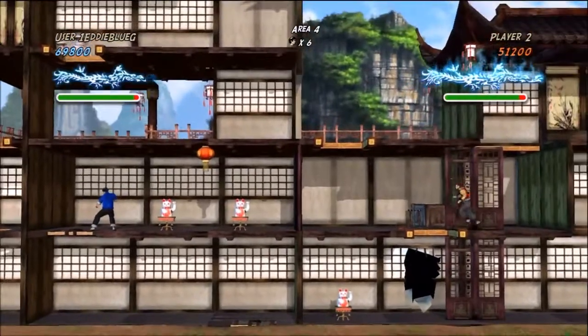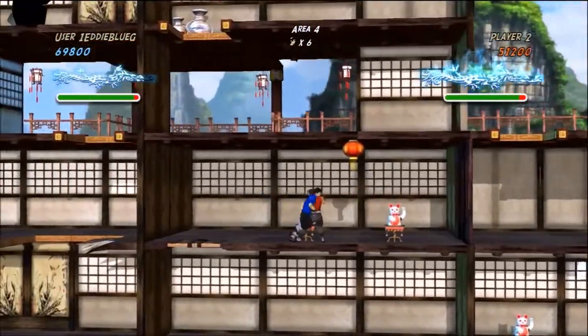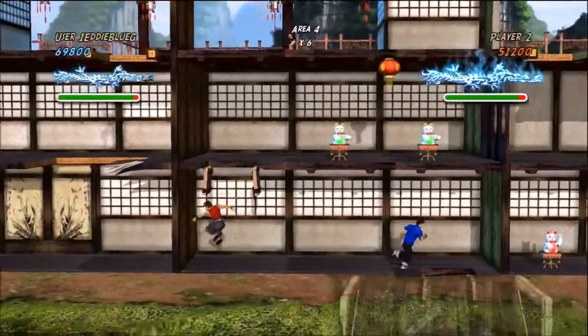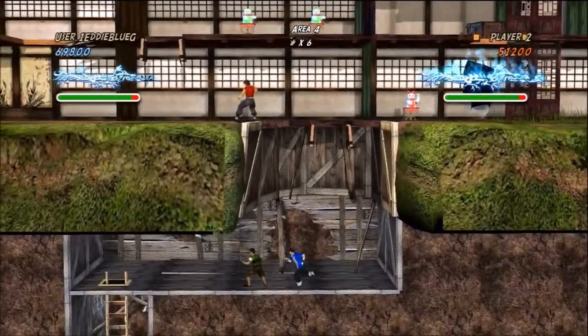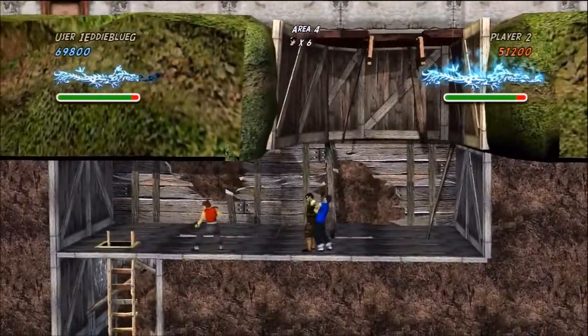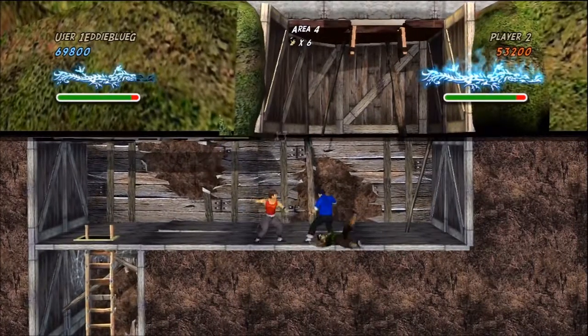All right, go down. Okay, well. It doesn't help if we're both in the same place. Yeah, cool. That's the place with the spikes. Spikes! Spikes. He's a tonic robot. Okay, I got him. Spikes! Oh. Yes. See? Power Ranger kick. It's super effective.